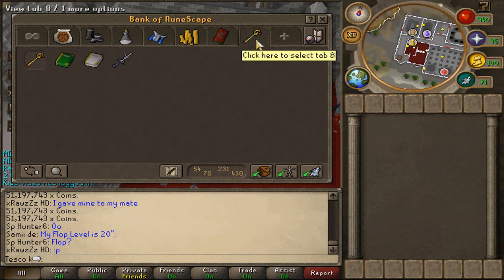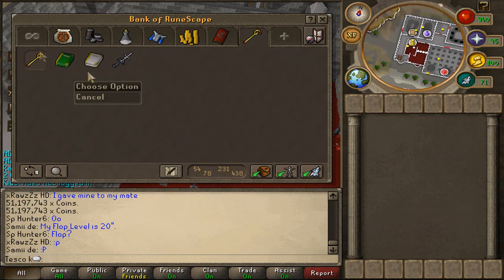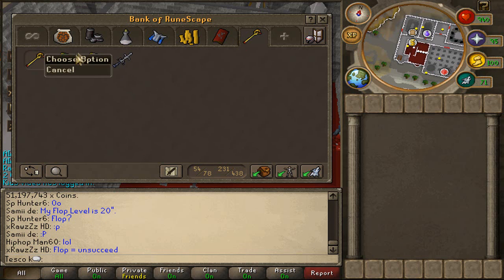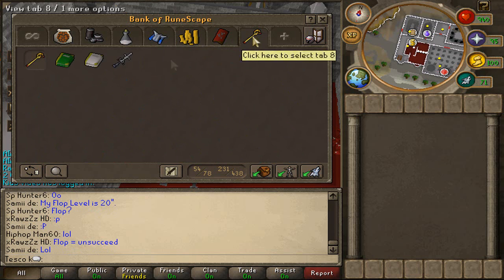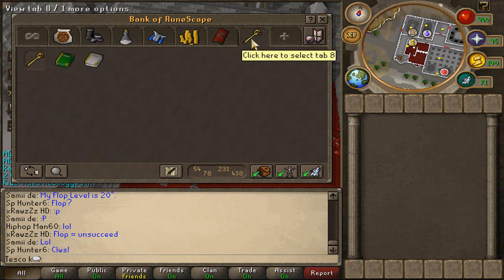Next tab — oh my god, this tab is so pro. Pharaoh Sceptre — Skepta, yeah whatever. We've got a Berserker Ring, I can't be bothered to go get it. And then we've got my AGS. Let's put that with my cash. AGS — so yeah, that's my random tab.